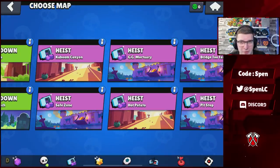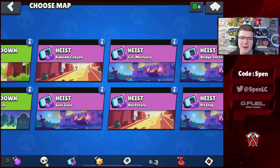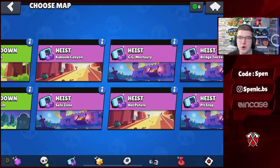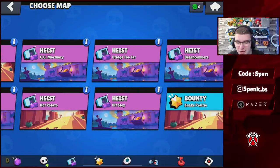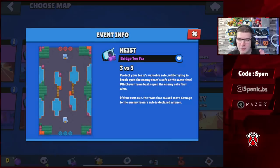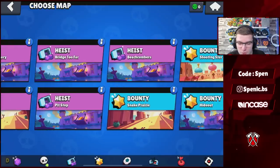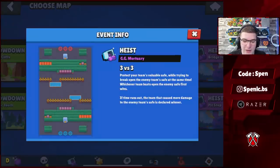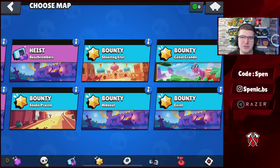Next up we have Heist with some quite interesting changes. Three maps removed: Cover Crowd, Bandit Hook, and Spring Onions. Three maps added: GG Mortuary returning, Bridge Too Far, and Beachcombers. Bridge Too Far seems like it hasn't been in the game for a very long time — everyone loved this map, so it'll be interesting to see if it holds up in the new meta. Beachcombers is another beta map that people had mixed feelings about.